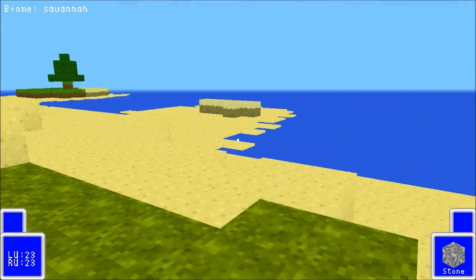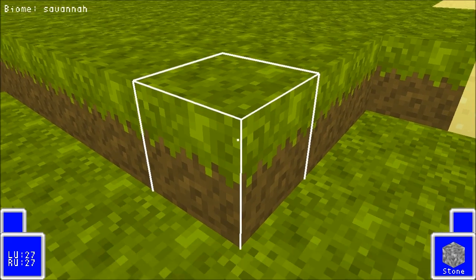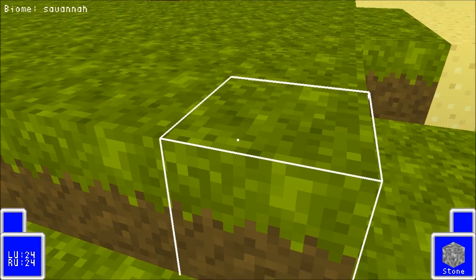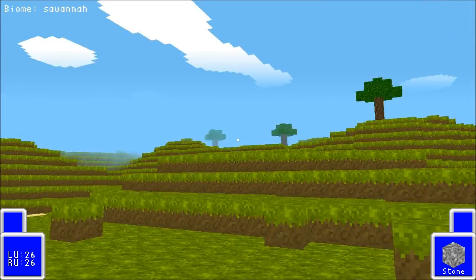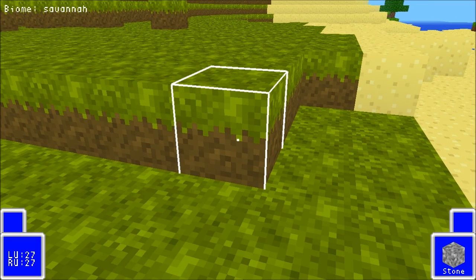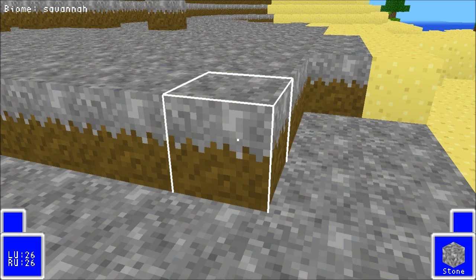Every grass texture in this game is actually the same texture in black and white, and I tint it in code for the different biomes. Minecraft does that sometimes but only for grass — I do it for like every texture. It's a bit of a performance hit, but I like it because it lets me do cool stuff. Because it's all done that way, I can actually change those colors live while the game is running.